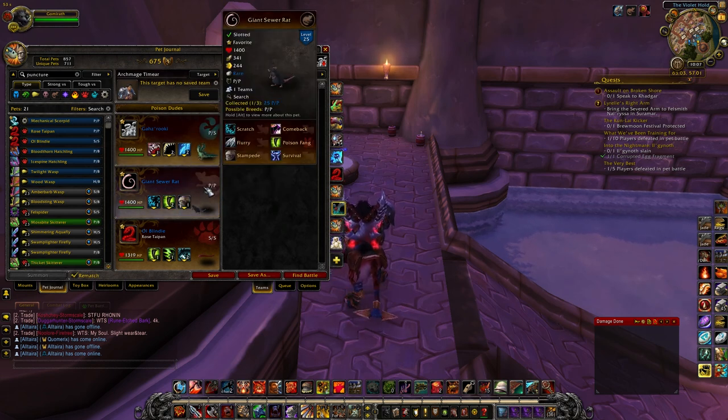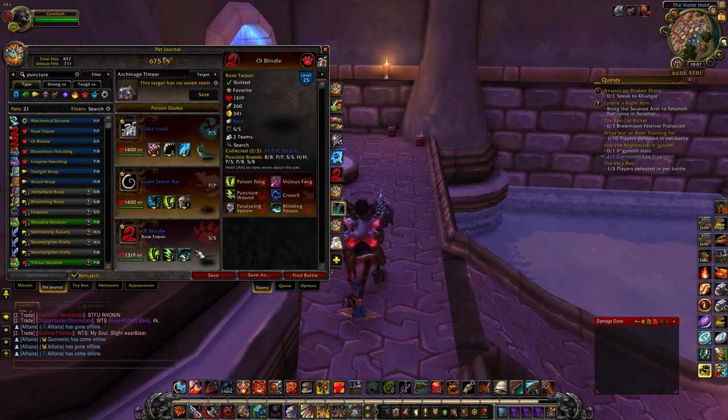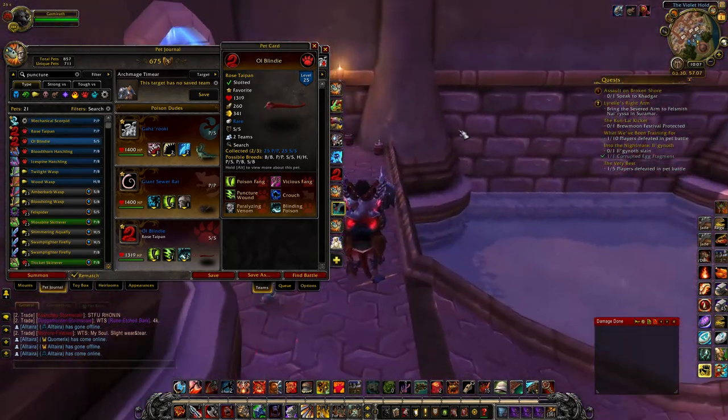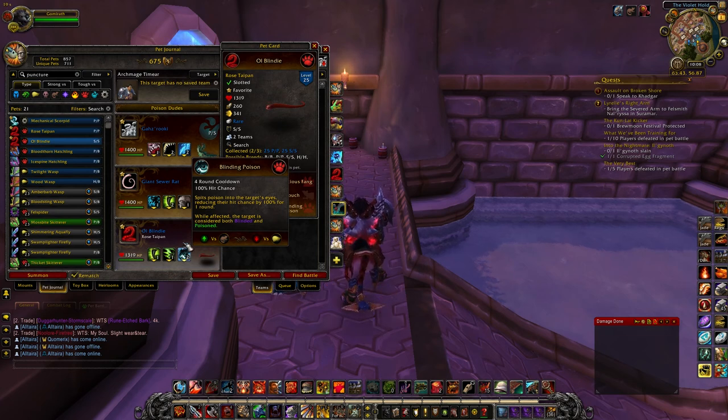We've got the Giant Sewer Rat, who is a barely rare pet from fishing in the sewers of Dalaran. Ghazruki came from like patch 5.2 - they had an event around the time of Siege of Orgrimmar, I think. And then we've got the Rosatype N, which is the exact same as the Death Adder Hatchling. He's got Poison Fang, Puncture Wounds, and Blinding Poison.